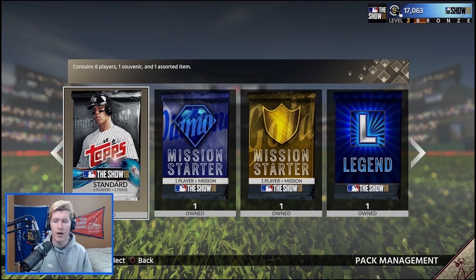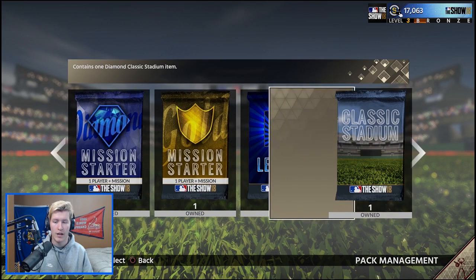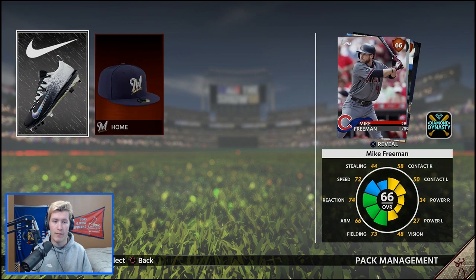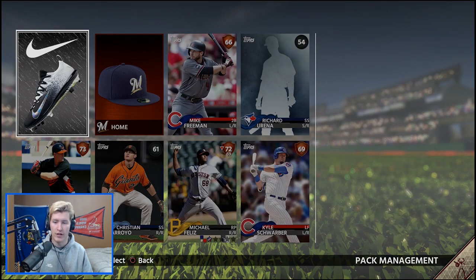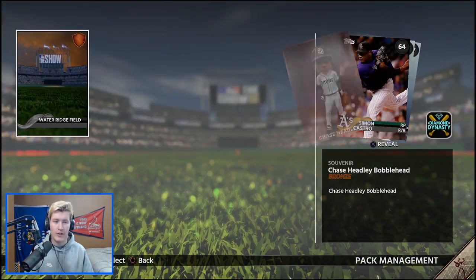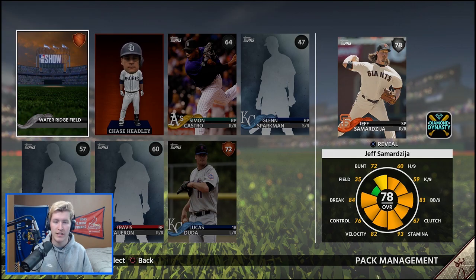I'll open about 10 of the standard packs now. So our first pack in MLB 18 The Show is going to contain actual players. First player we see is Mike Freeman from the Cubs, 66 overall. Nothing too special from this pack — Chris Bryant... or not Chris Bryant. Kyle Schwarber. Getting into another pack here, got some commons and then we do get Jeff Samardzija, 78 overall, silver player.